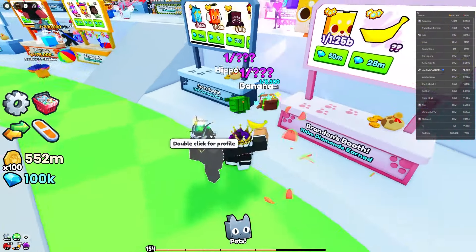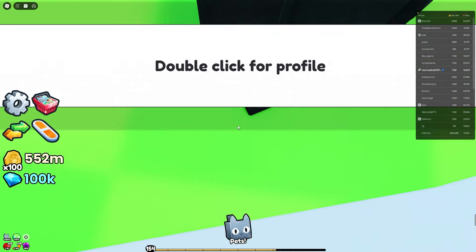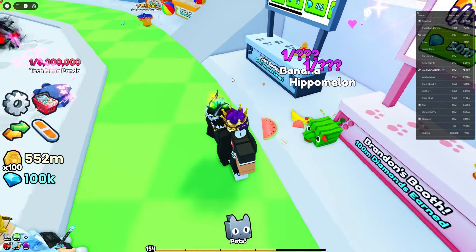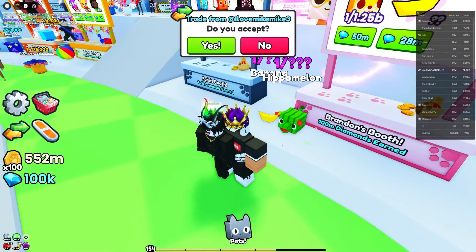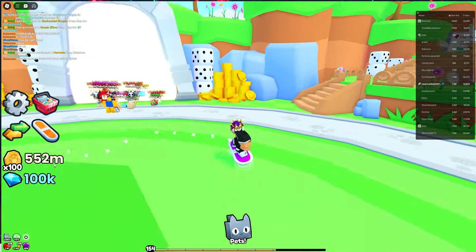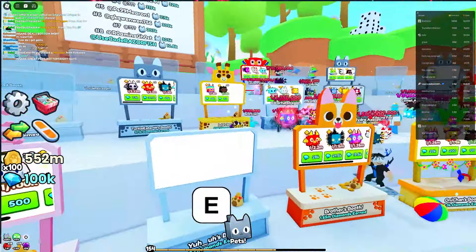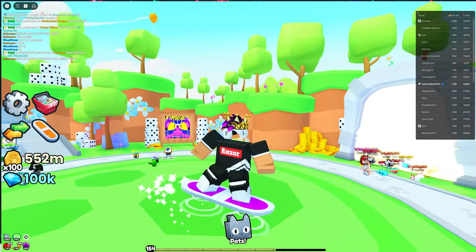The Banana is the 70th one hatched — pretty cool — but 28 million is way too expensive and he looks AFK anyway. His stats show a lot of upgrade purchases, probably near maxed out. But look at this — that's my borrowed Hippo Melon and his Banana right next to each other: both secret pets together. Sadly he's AFK so I can't trade him. That's it for this video — excited for the next update. Like, subscribe, comment, and see you later!